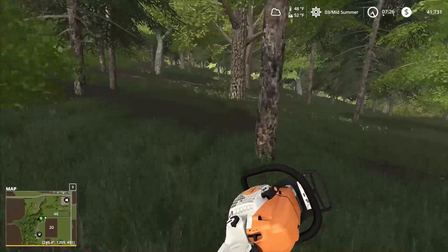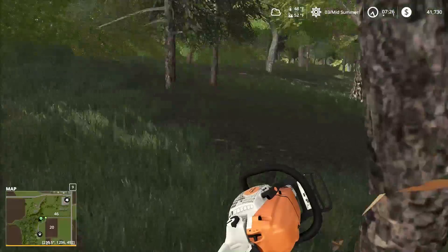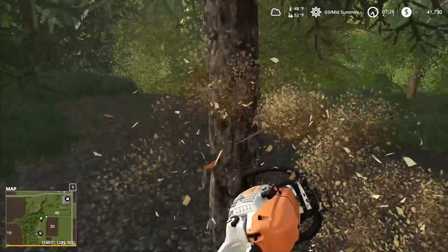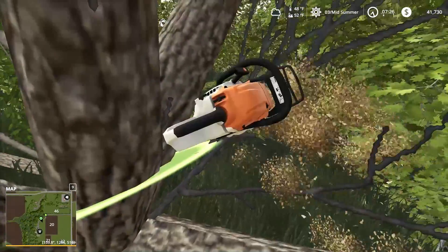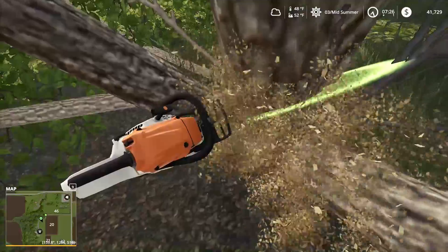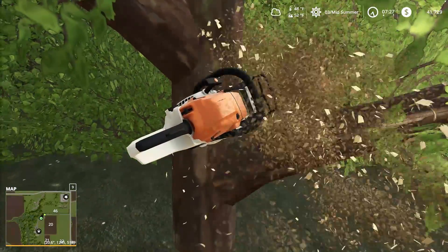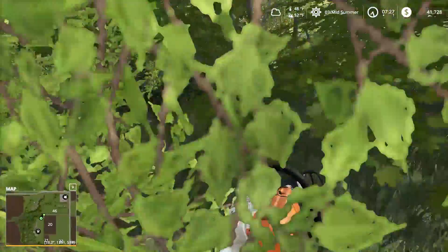And then we'll grind them back up. Maybe in the future I will actually do it the proper way, but for now I just want to do it this way. I think I'm just gonna go up to here for now — there's three right here somewhere. Let's see how much we've cut down already. Now we're over here cutting them down right by the sheep yard. We might be getting some sheep later on in the future. For now we're just gonna clear this area out so we can use it to do some other stuff.